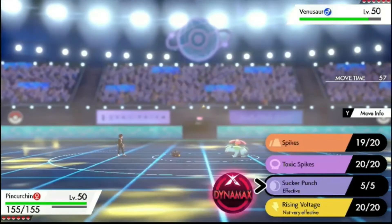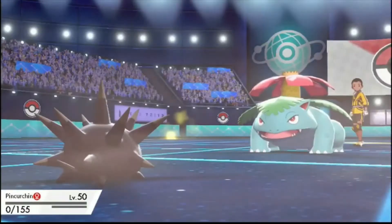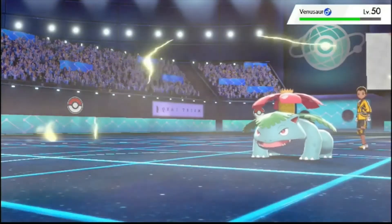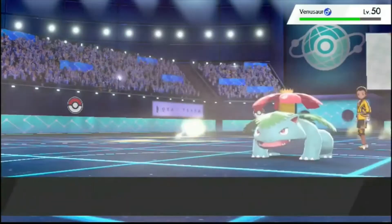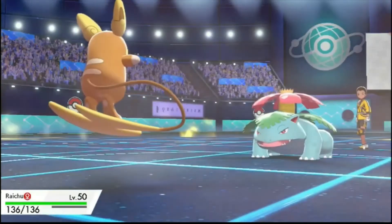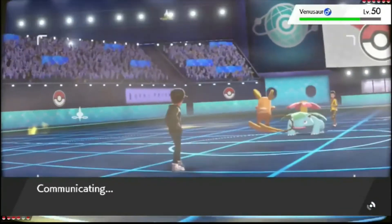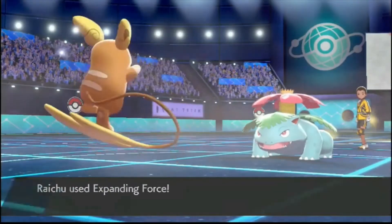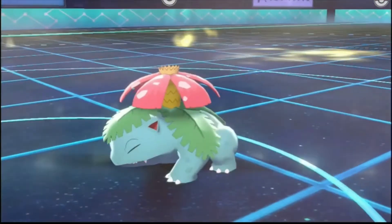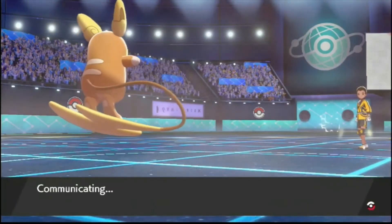There's no way this Venusaur has a sash because it's already been broken. Just going to try and get another layer up, but this probably just kills. I should have just Sucker Punched just for a bit of extra damage. That's twice I've done that now — I should always Sucker Punch, don't get greedy. He's Life Orb Venusaur. Raichu's my only real option here because everything else will die. I'm hoping Expanding Force is enough. I forgot to switch it to Psychic. Life Orb Expanding Force should kill this I think. But if it doesn't, we're in a lot of trouble.